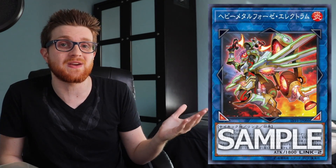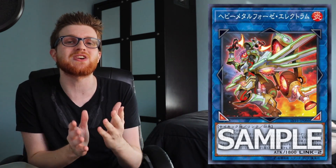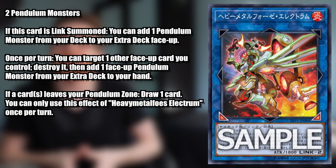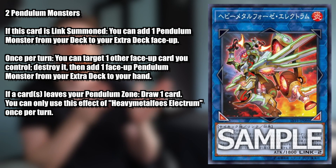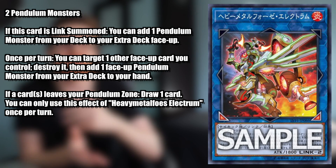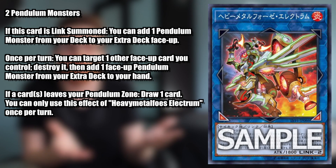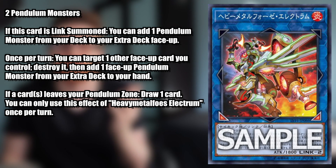There's a lot of hype surrounding this card and for good reason, so we're gonna go into the effects and break down why this card is absolutely amazing. Heavy Metal Foes Electrum is a Link 2 Fire Psychic Link effect monster with 1800 attack. Its Link arrows point bottom left and bottom right, very similarly to Mrs. Radiant, and we've established that that's kind of the best Link markers you could possibly have. It only requires two Pendulum monsters.